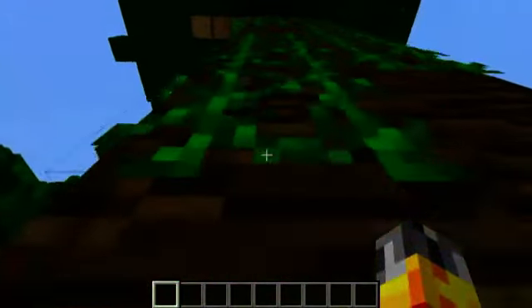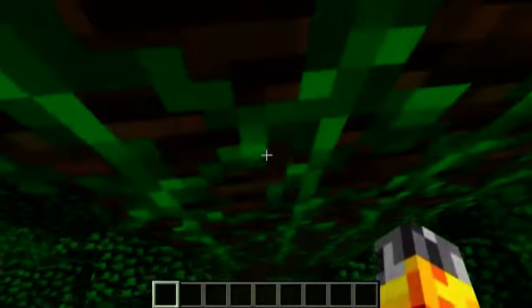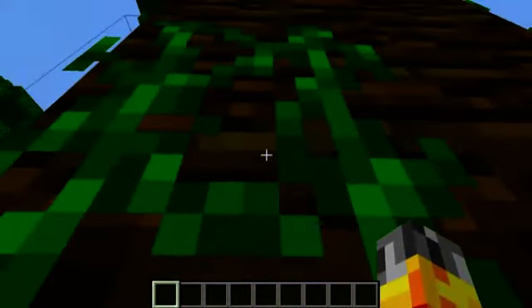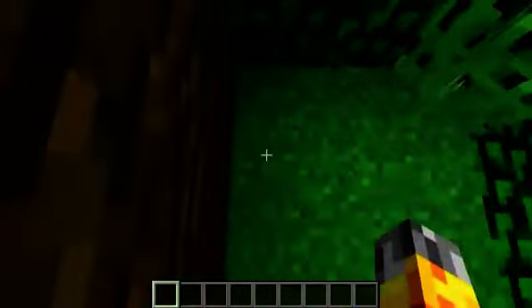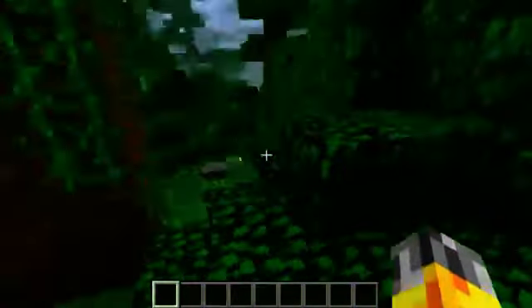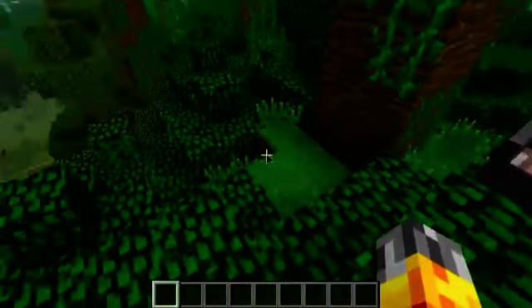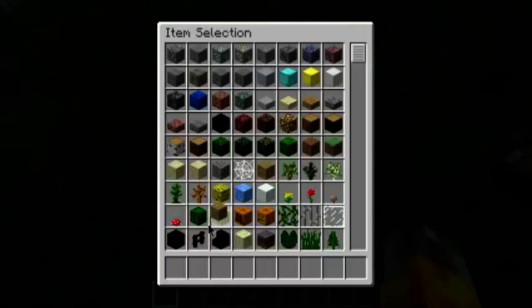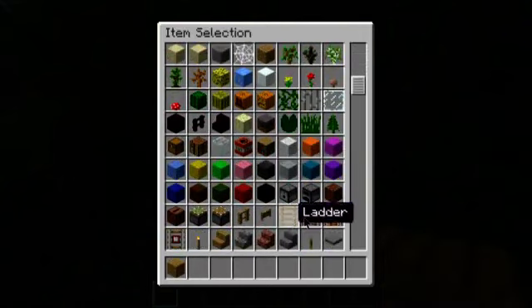You can actually jump onto the vines and climb up them like you would normal ladders. And the problem they had with ladders in 1.1 - how they didn't have a hitbox - the way that works now is that that's been added to the vines. If I go ahead and just grab some normal ladders, we will see that due to popular demand, the hitboxes on normal ladders are back.